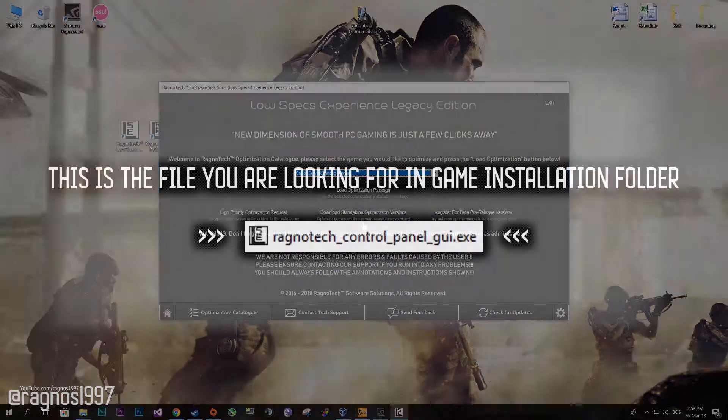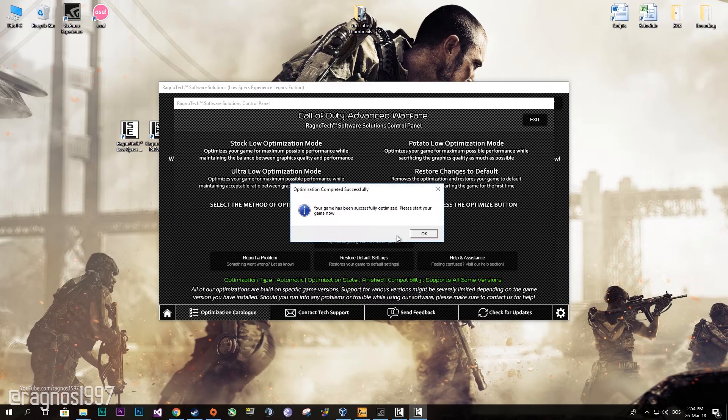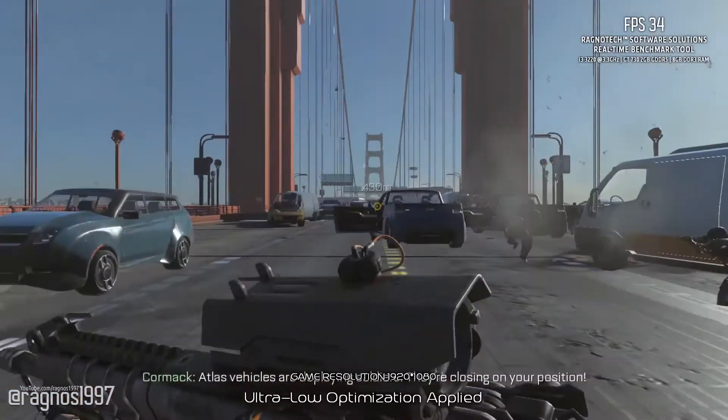After that, start the Ragnatek control panel and this window will pop up. Now select the method of optimization and the resolution you would like to run your game on. Then simply press optimize and start your game. Hopefully after this you'll see more frames per second on your FPS counter.